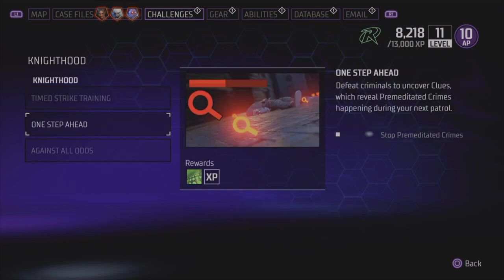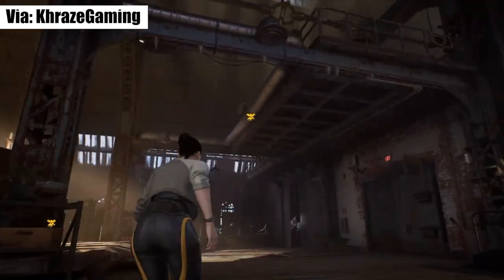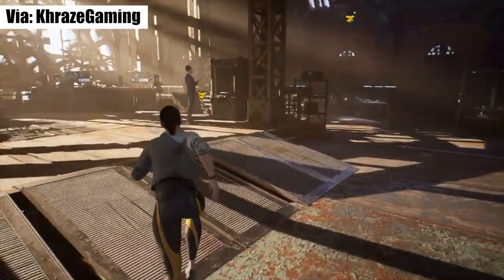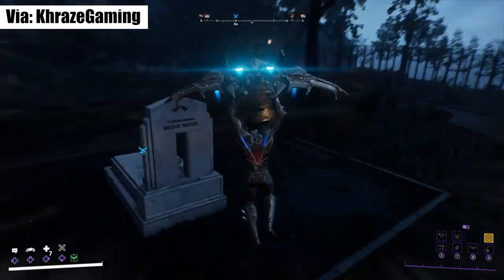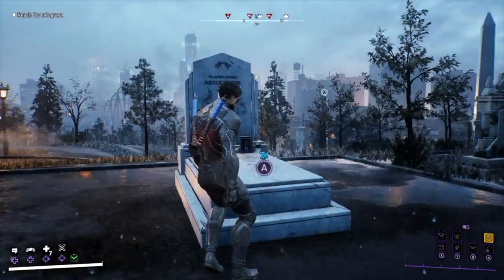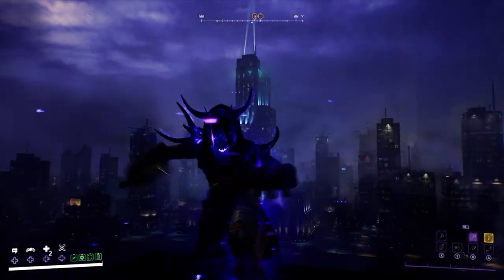You unlock knighthood for each character by completing their assigned challenges. Once you do that, be on the lookout for the symbols of your knights throughout the city and the belfry. They will trigger a cutscene that gives you more background on the character, and when you unlock them all for your hero, it reveals their secret momentum ability.